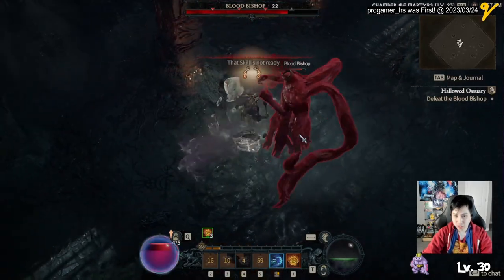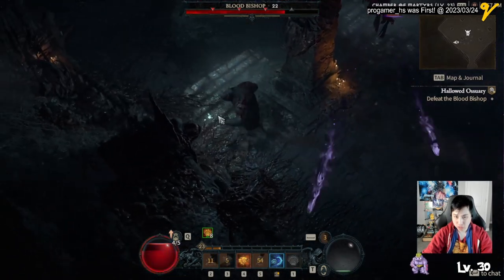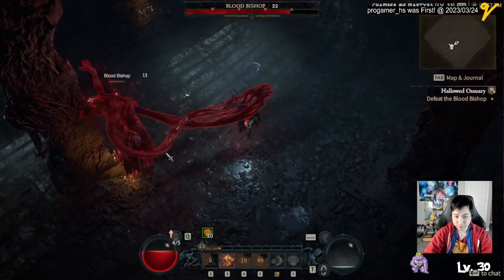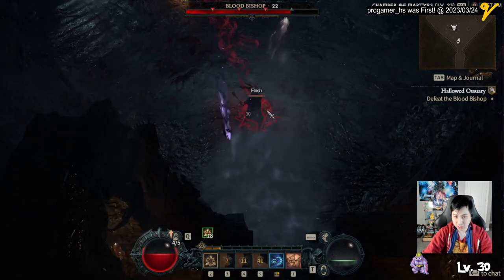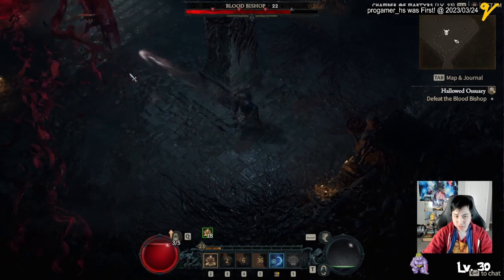Do you want to be unstoppable? The Unstoppable buff removes crowd control and impairing effects, and allows you not to be CC'd again for a short duration. For example, if you're grabbed by a boss, you can use Trample — which gives you unstoppable — or use Earthen Bulwark. I'm just using druid examples because I only play druid. It'll knock you out of the grab and then you can't be CC'd, but you still take damage.